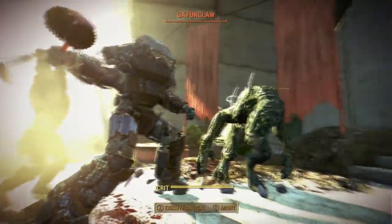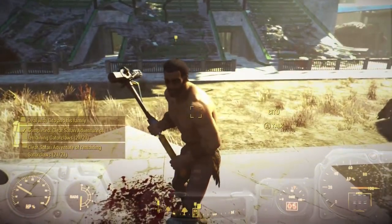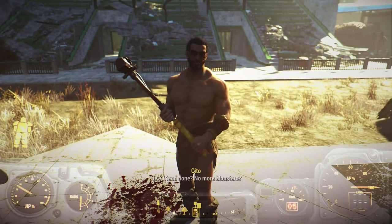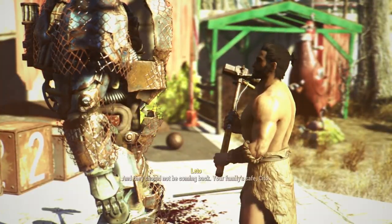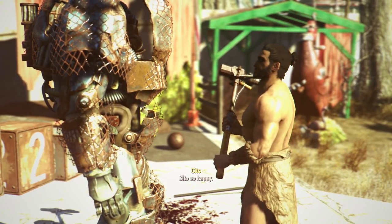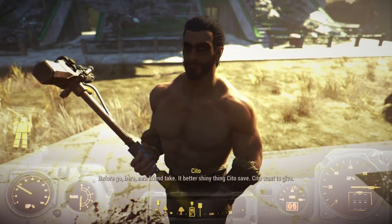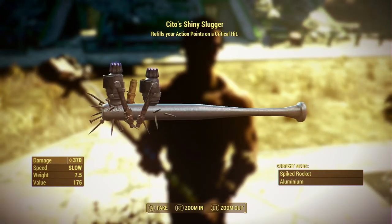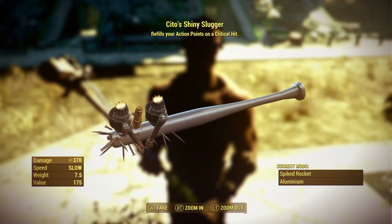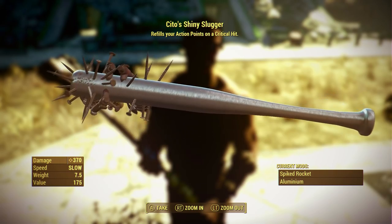Once you have unraveled the whole mystery around this quest, you will then need to go and kill the remaining gator claws around the Safari Zone in Nuka World. Once you've completed that, speak to Cito, who will say there are no more monsters and that you will be a part of his family. He will reward you with a present — your new shiny baseball bat, Cito's Shiny Slugger, which does 370 base damage and even refills your action points on a critical hit.